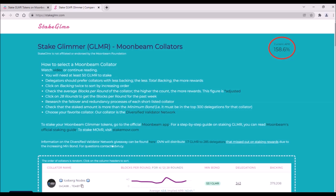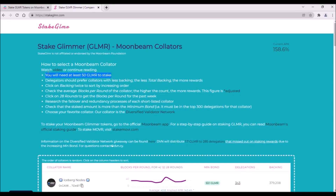So after February 20th, the APR will start dropping sharply, thus take advantage of this very high staking APR as long as you can. The minimum bond for staking given by the protocol is 50 Glimmer.